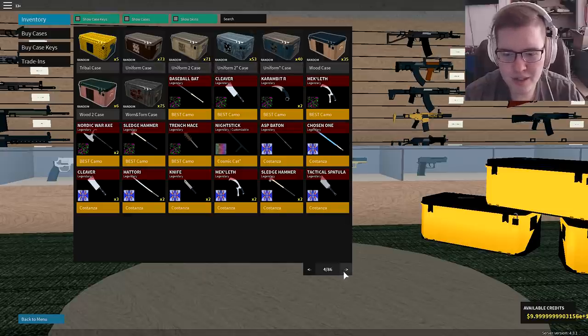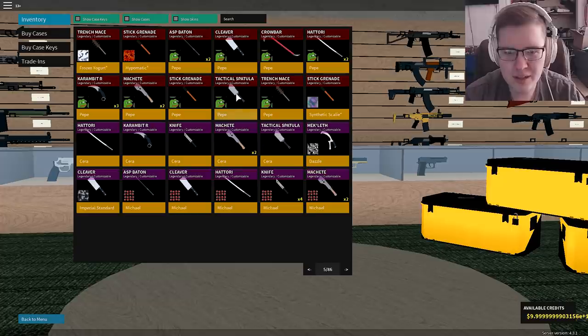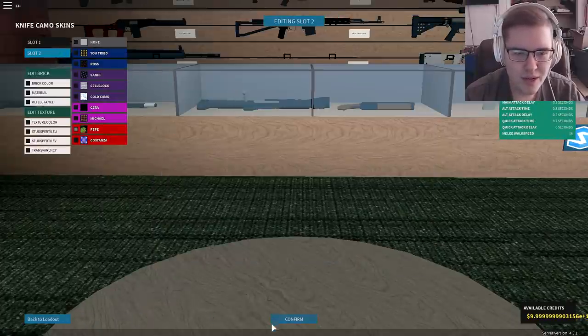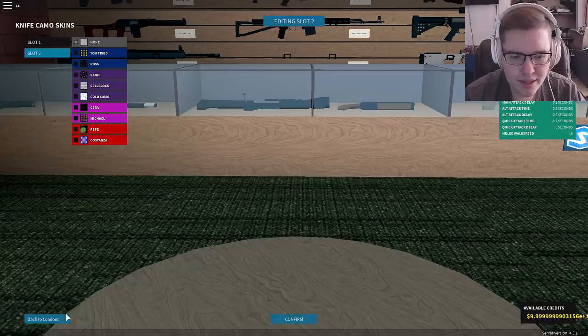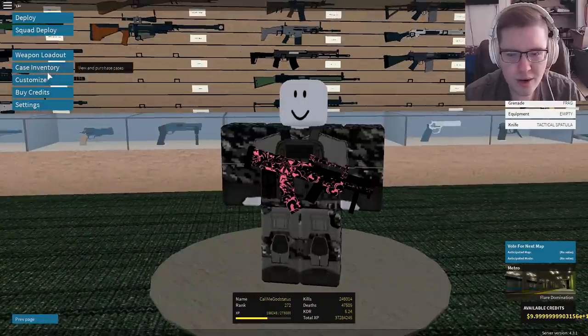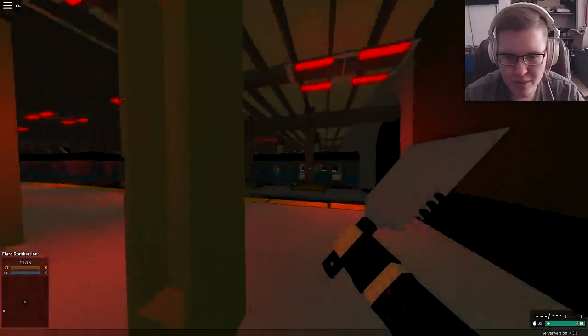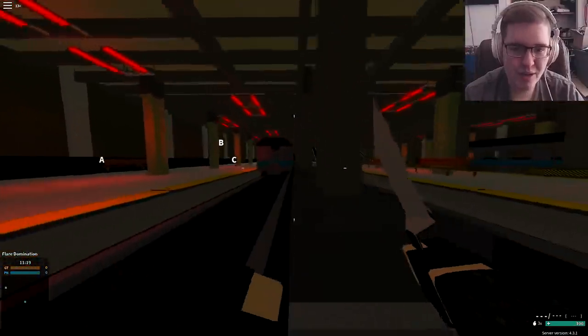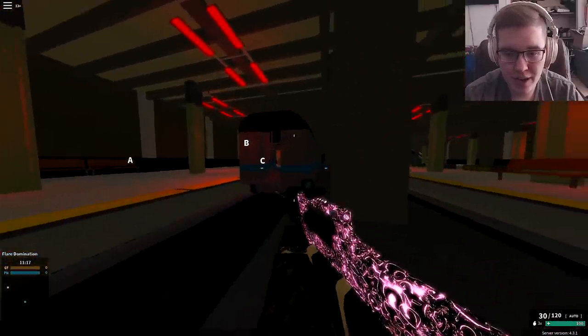Just to show you that you can do it from here — let's say I want my tactical spatula with Pepe on it. When you do this, you don't actually have to equip the skin. If you just go ahead and do TacSpat, now I have the tactical spatula unlocked and it's in my hands. Same thing for the Zero Cutter, same thing for the Morning Star, same thing for the Fire Axe.